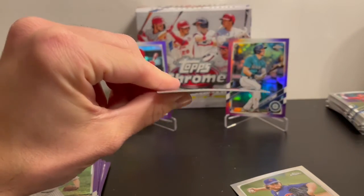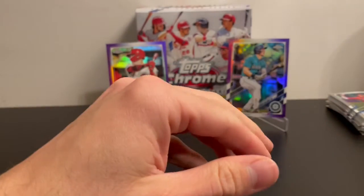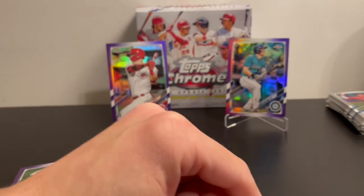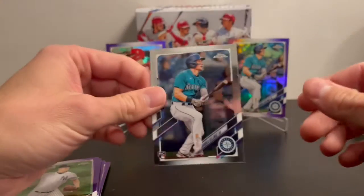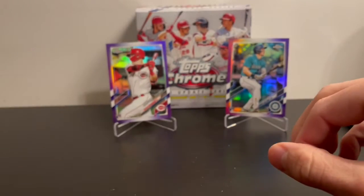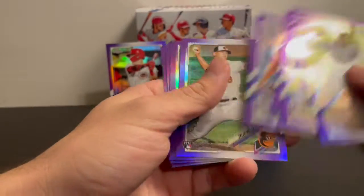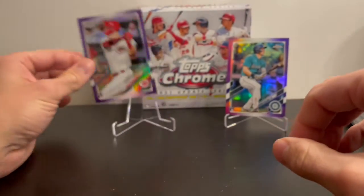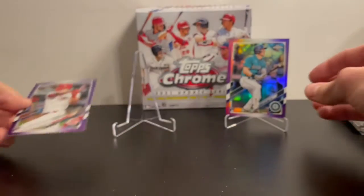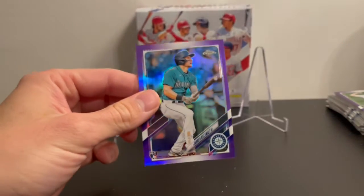Got two refractors and I noticed they're both like extremely crooked out of the pack. Both of them are sort of angling funny — Trey Turner and Craig Kimble. The purples aren't curved like that. Garrett Cole and Bryce Harper are black golds. We did get a Kalenic base rookie card. Going over our purples, I think we got 10 in total — quite a few rookies. Our two best ones were Tyler Stevenson rookie debut purple and the Kalenic purple. That's gonna be it guys, thanks for watching.